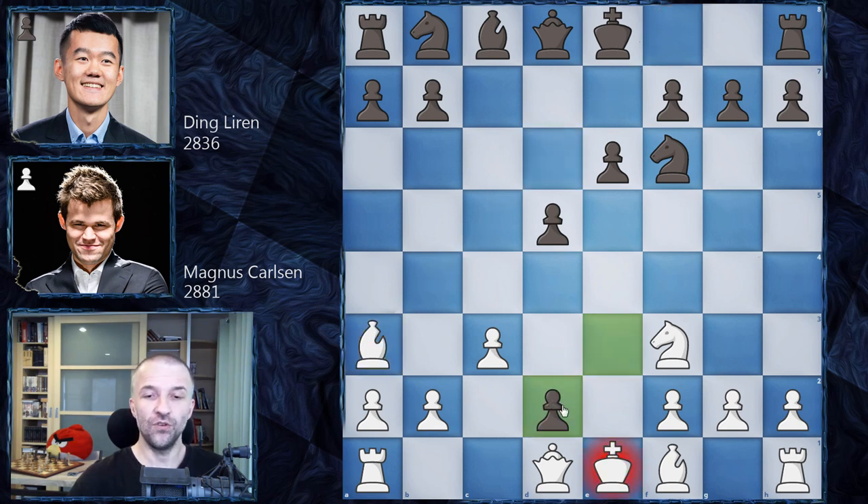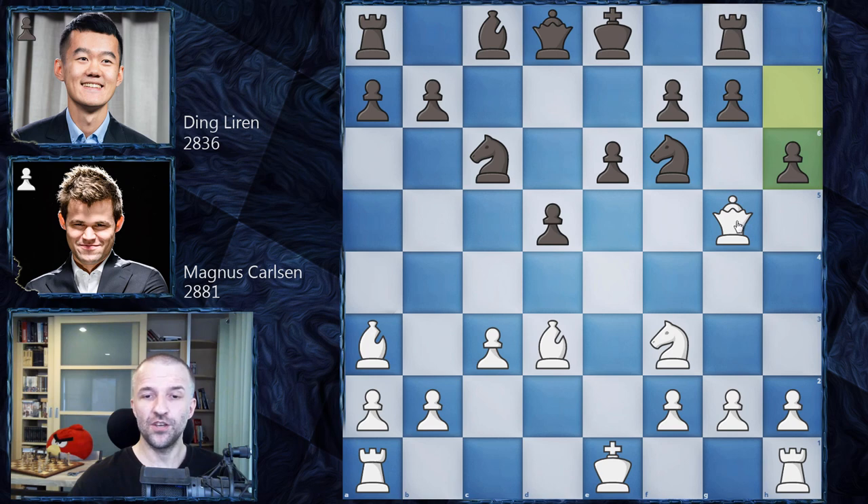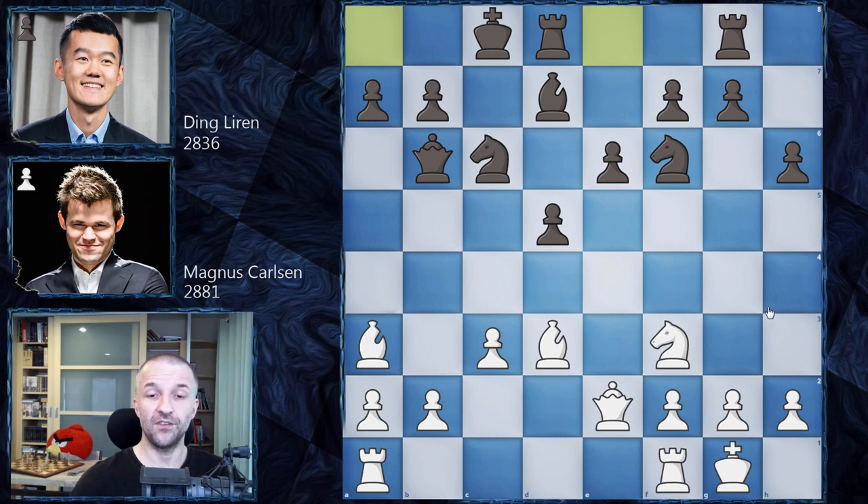He takes on d2, then queen d2, and now knight c6 — Ding Liren develops the knight. Queen g5 attacks the pawn on g7, and since Black cannot castle, Ding Liren defends with rook g8. Now bishop d3 — rapid development by Magnus Carlsen. h3 kicks the queen, which retreats to e3, staying in front of the king. Queen b6 asks to exchange queens, but Magnus is not interested — queen e2 — and now bishop d7, preparing to castle queenside.